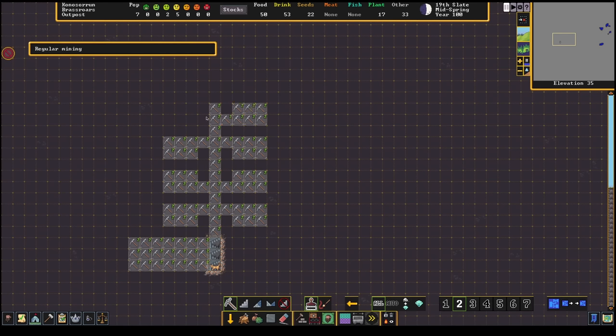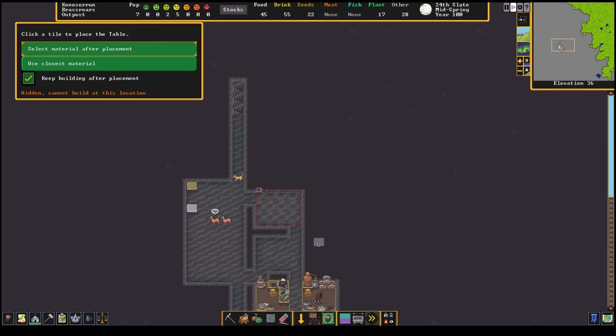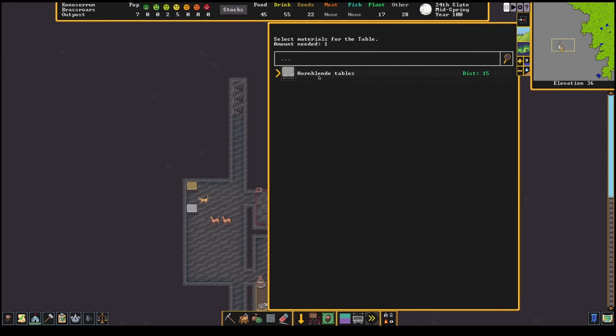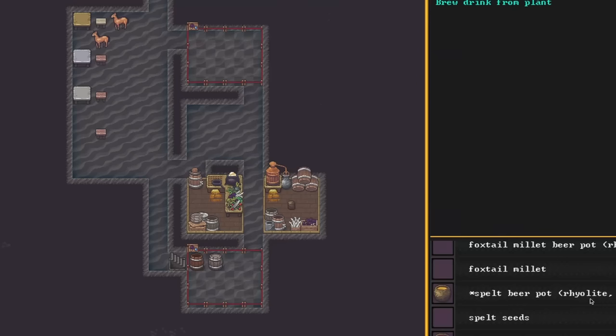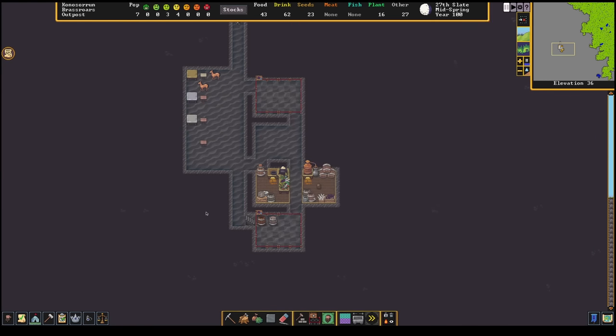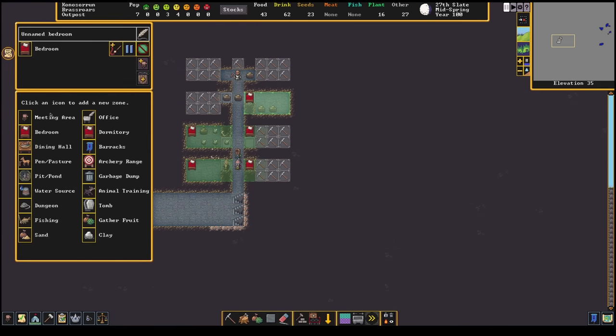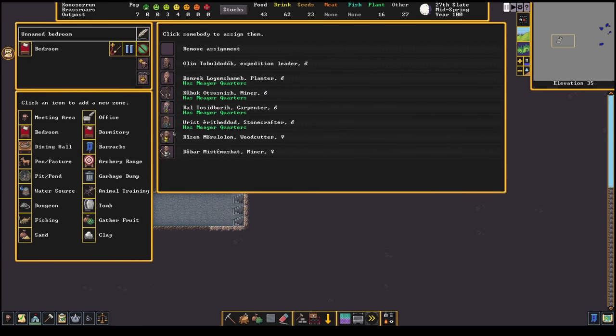Everyone's had to sleep on the ground for the month since getting here. With Kubik busy cooking, Dobar alone has to mine out bedrooms. They also start to establish a dining hall near the kitchen. Keeping production chains — in this case from farm to storage to kitchen to storage to dining hall — all close to each other is a really good way to reduce hauling time and keep everything working efficiently.